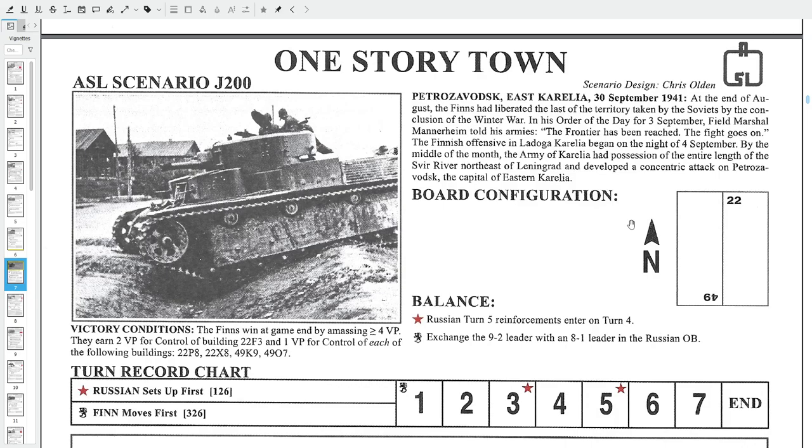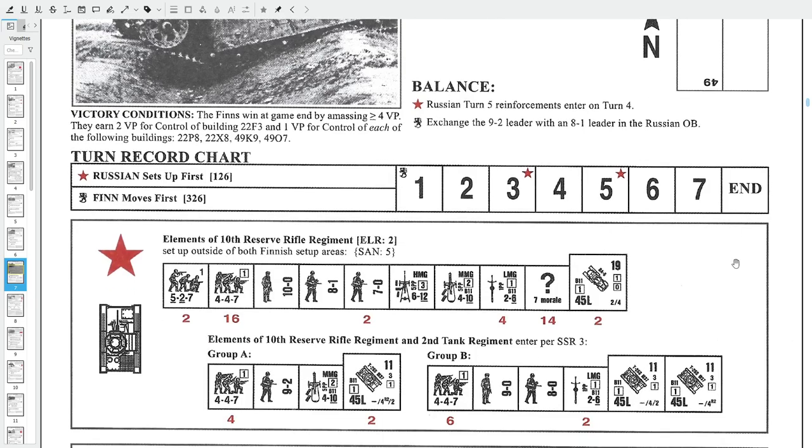The Finns also have an OT-133, which is a flamethrowing T-26. I preferred to take the image from the scenario card, which most often uses a generic image anyway. So: seven turns.